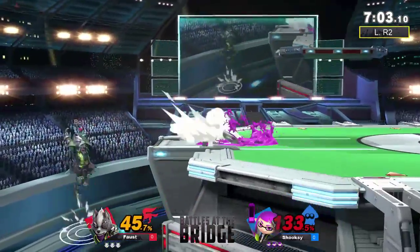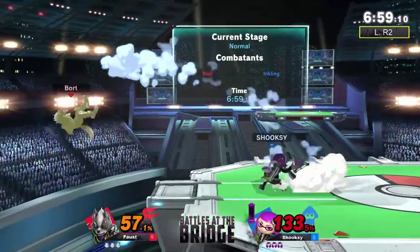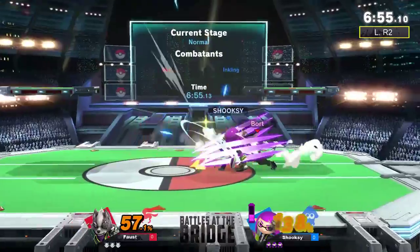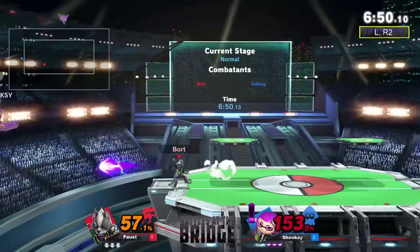Whereas Faust can get a KO — I don't think dash attack would do it, I doubt up tilt would just yet, probably need a little bit more. A tip or f-tilt will do it next time.